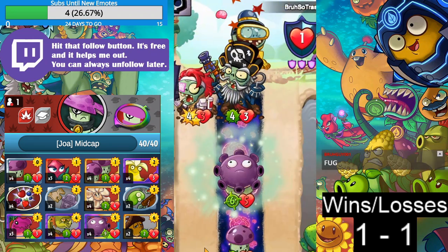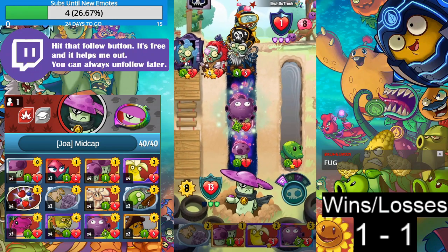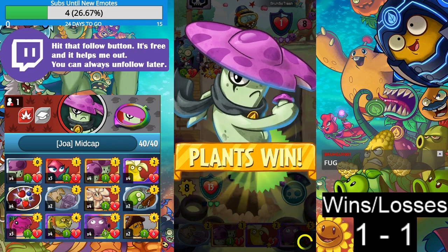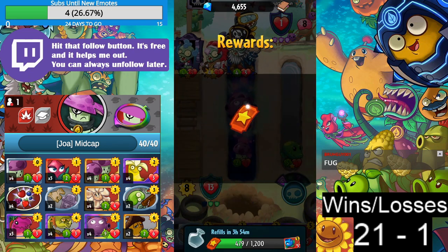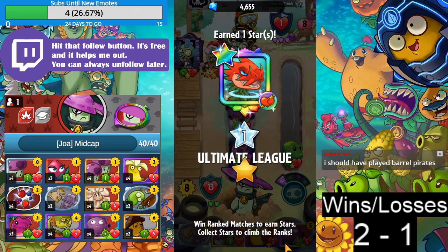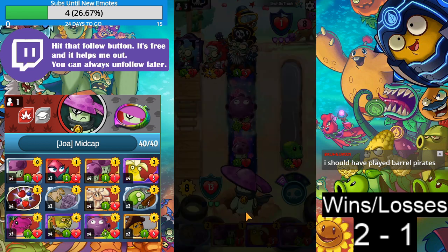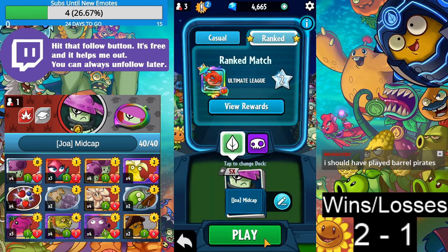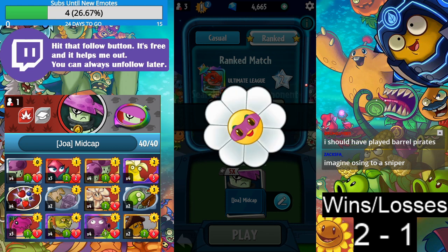Stupid Hyrule Garbage freaking sucks. Two and one. We got Gloom Shroom at the end there — that was amazing. Two and one, don't even matter. Should've played Barrel Pirates. Stupid Hyrule Garbage — imagine losing as a Sniper. That's the real deal.